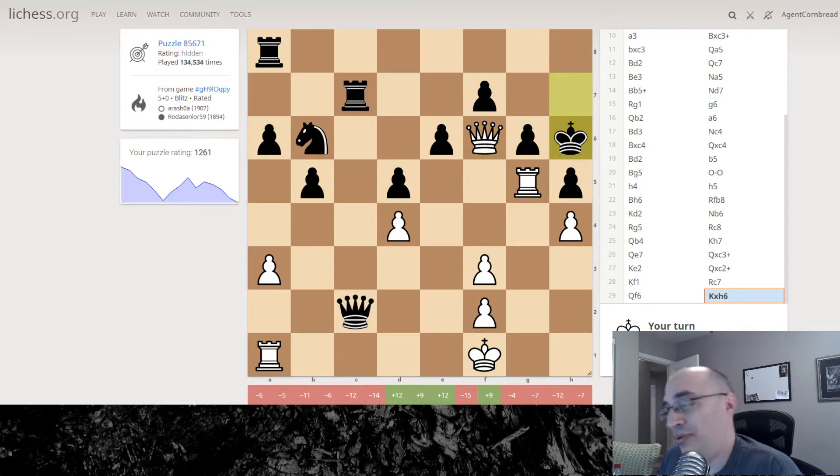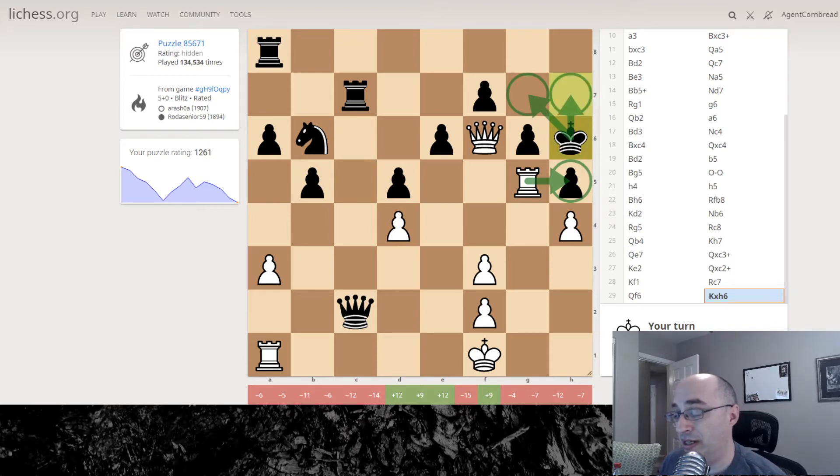My opponent has just taken a bishop, queen is exposed. I think this is the plan: we capture, we force our opponent — the king cannot travel backwards, can't go anywhere, the king can't go forward, so the king has to capture, which then allows our queen to step in to g5 defended by the pawn, and I believe that is checkmate. So that's our plan.